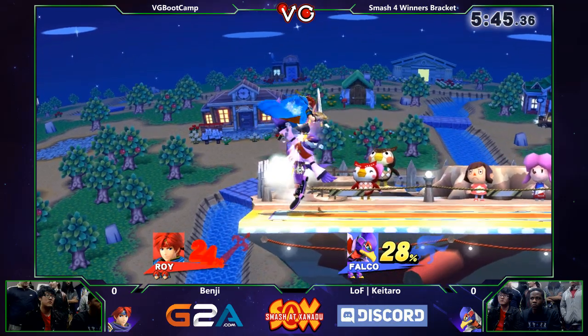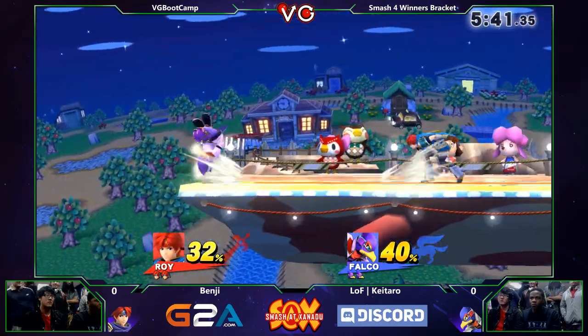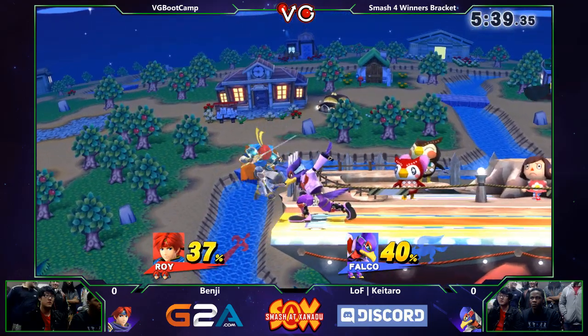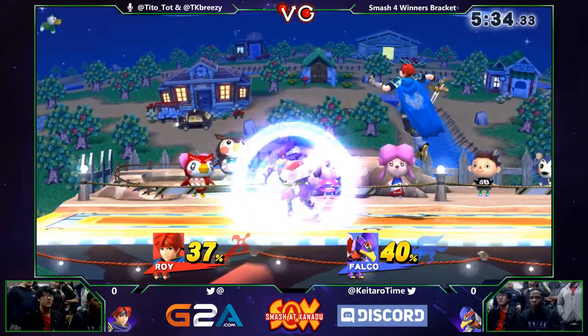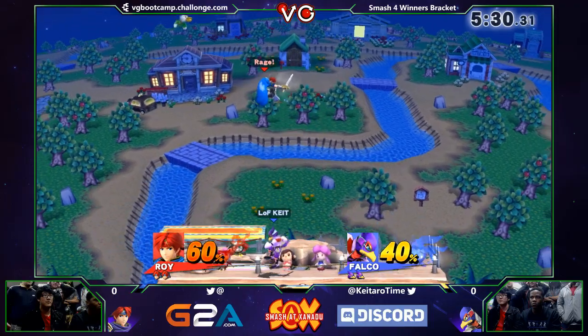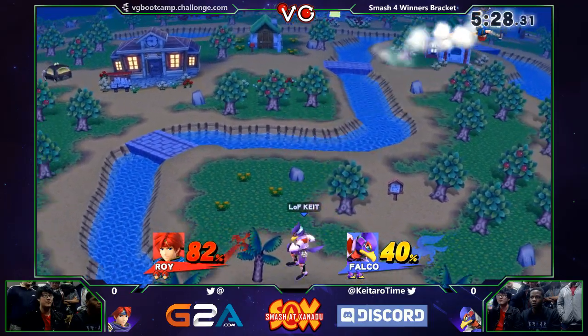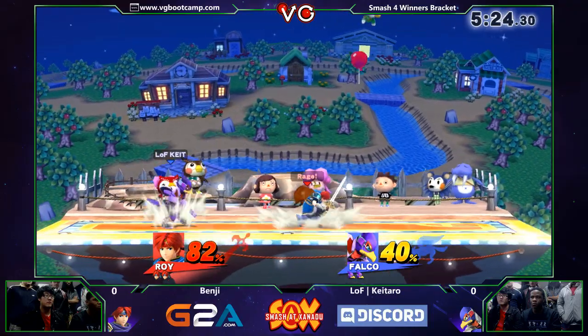Benji, who beat Gimmer earlier today, so we're going to see if he's going to be able to translate that. He definitely has that option really early into the stock — up tilts into the up smash. That works on all fast fallers, most notably on Fox. But he can definitely get like 2-3 up tilts into an up smash on Roy, because Roy would be dropping like a rock.